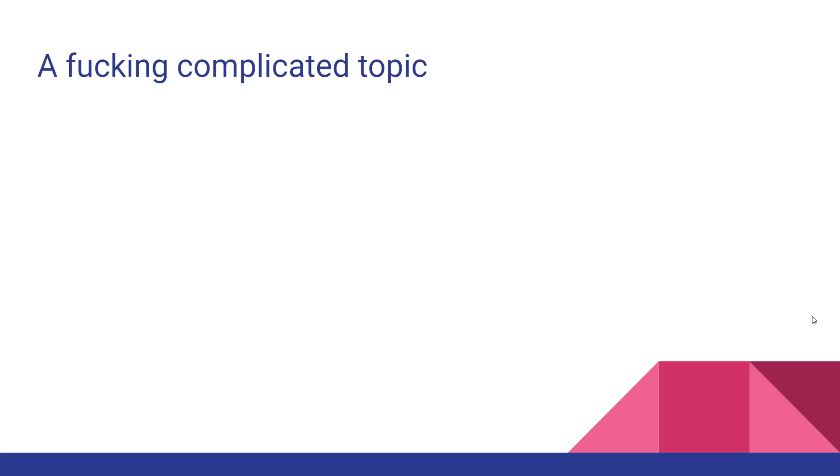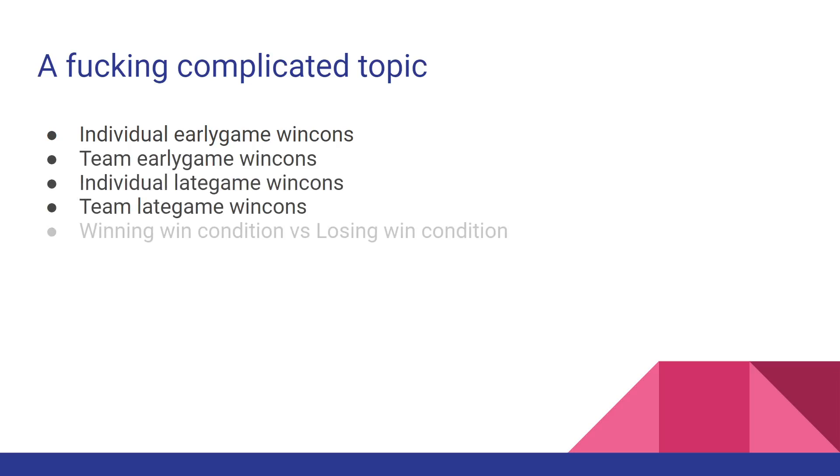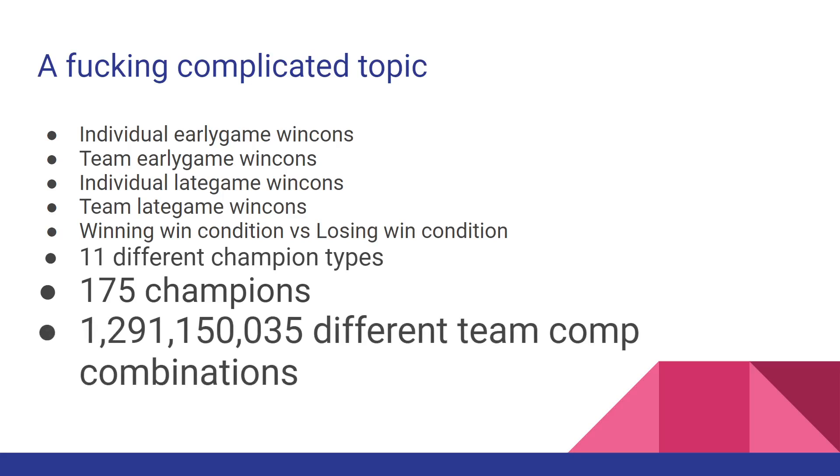You might be asking: is it really that complicated? Yes, they are. There are individual early game win cons, team early game win cons, individual late game win cons, team late game win cons, winning and losing win conditions for every single one of those. There are 11 different champion types, over 175 champions, and 1 billion 291 million 150,000 and 35 different team comp combinations, each with about six different win cons within them.